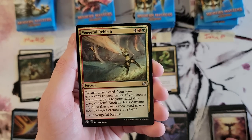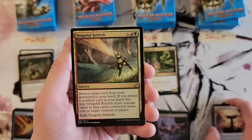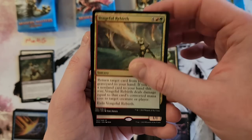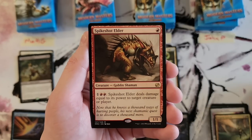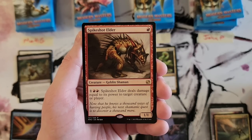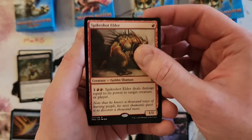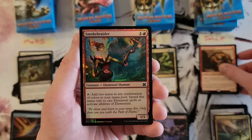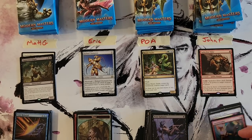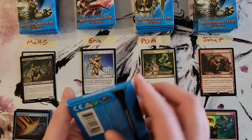Vengeful Rebirth. Spikeshot Elder — that actually could be really good, couldn't it? And a Smokebraid. This set does have a lot of cards from a certain time period in Magic that I know very little about, so it's kind of interesting.